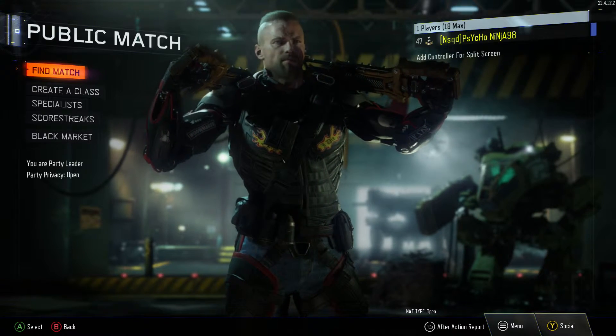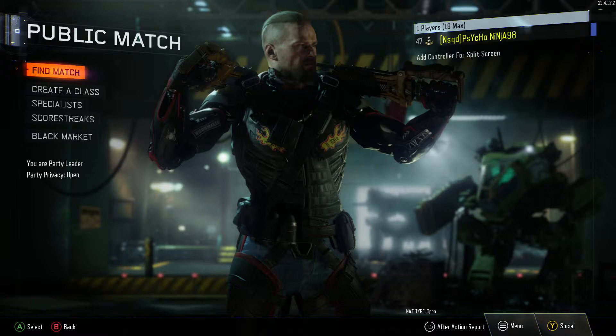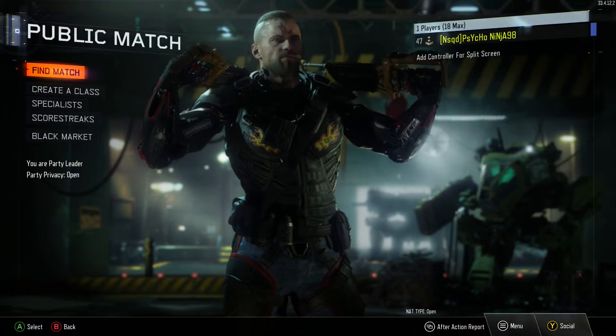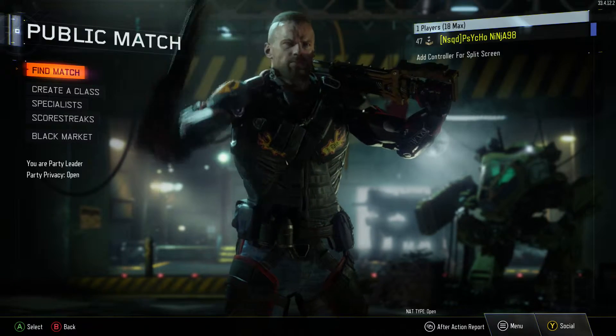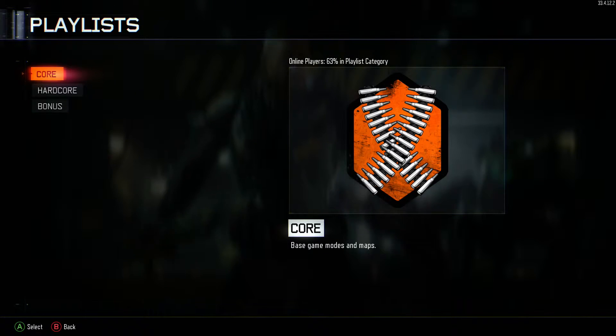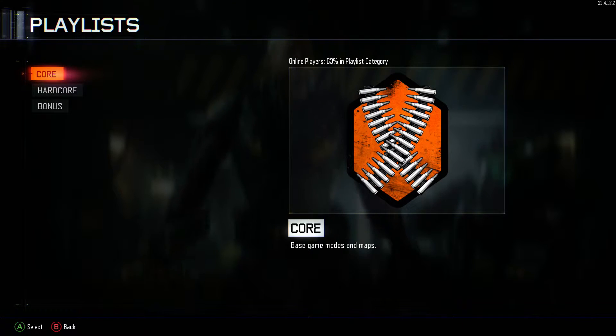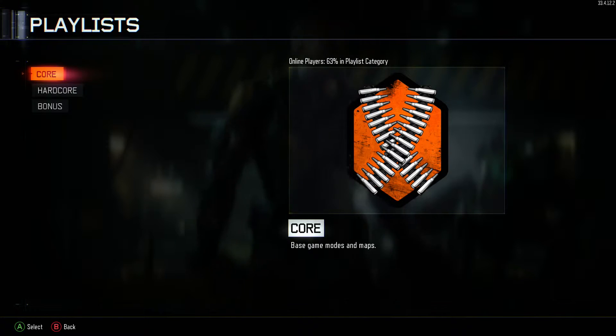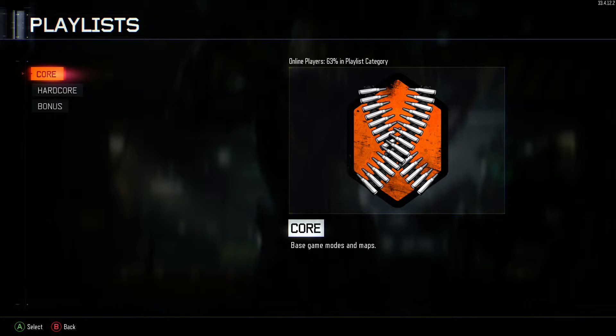Every single game I play I get one crypto key when I play free-for-all. I'll try to get some footage and include it to show you guys how much progress it gives you. Right now I'm gonna grind out free-for-all, get all the clips of my XP bar, and show you guys how many crypto keys I get.